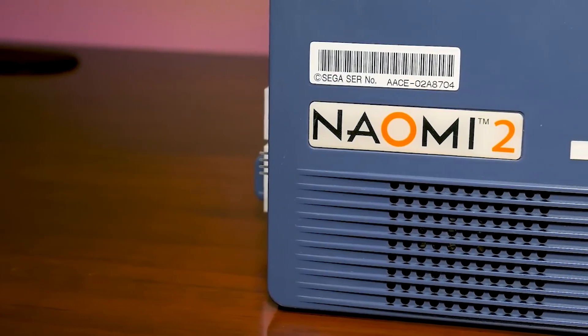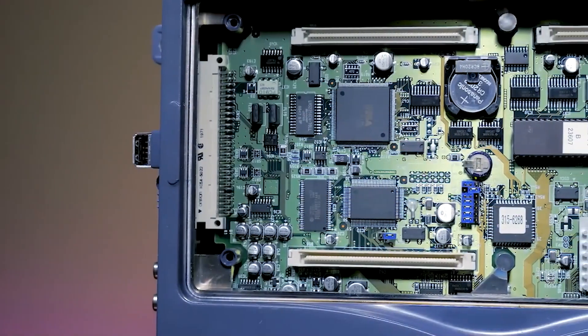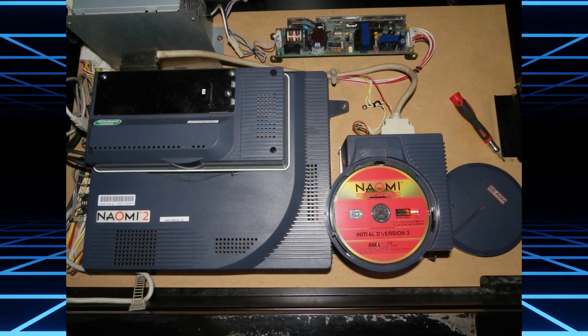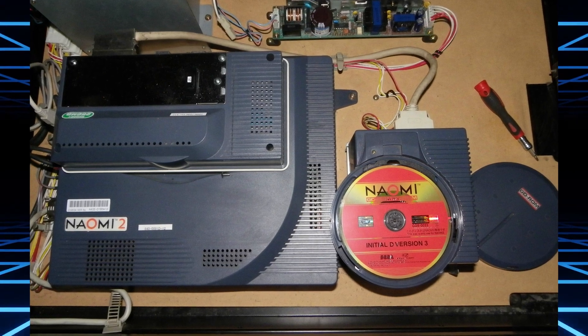The Naomi 2 would be released three years after the original and would have much more powerful hardware, notably including an additional CPU. However, it maintained backwards compatibility with the original. Like its predecessor, the Naomi 2 would also get a GD-ROM attachment in order to play disc-based games.